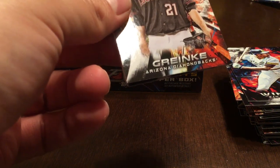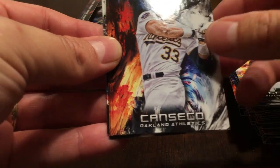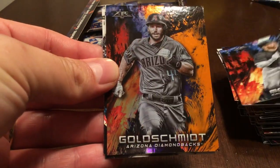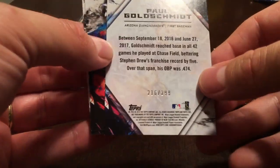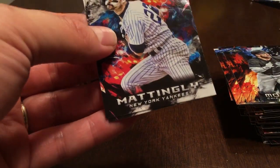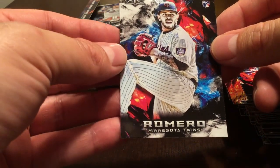We're probably about halfway through here, still looking for one more hit, which will probably be a relic. Zach Greinke, Jose Canseco, Yoan Moncada. Paul Goldschmidt — this one looks like it's orange, and that one is numbered 299. That's a nice one. Don Mattingly and Francisco Romero rookie card — I saw him pitch the final weekend of the AAA season here in Rochester.